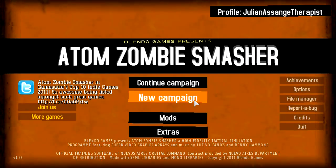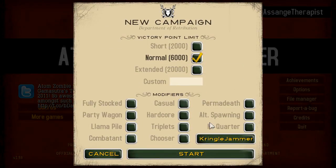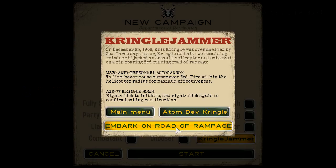Okay, this is Adam, Zombie Smasher. To play the game mode we need to go to New Campaign and Kringle Jammer.